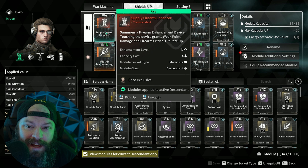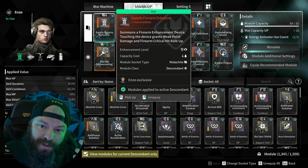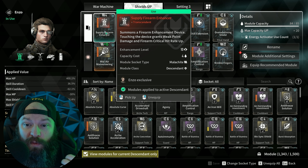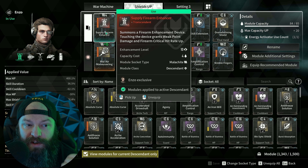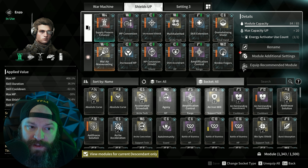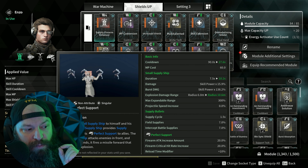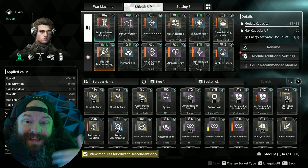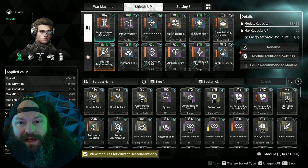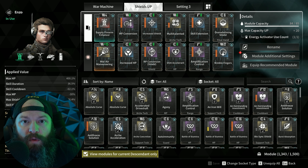Supply Firearm Enhancer is a really good mod because it allows you to actively increase the firepower damage of your allies as well as yourself. Basically, you're going to increase your crit by a huge amount, and because your weapon crits more, you deal more damage. You want to pair this with a weapon that does a lot of crit damage. I also want to make the fourth ability — Perfect Support — have its cooldowns as snappy as possible for maximum uptime on all abilities.